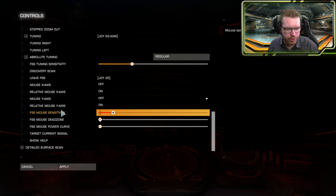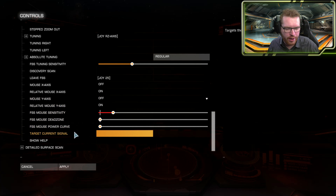Down here there are also all the mouse settings, and there's also 'Target Current Signal' which can be very helpful. I find that 'Select Target Ahead' also seems to work, but you can set a dedicated button to target the current signal source.